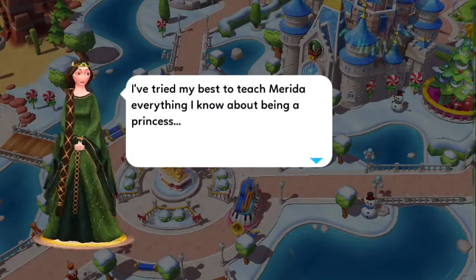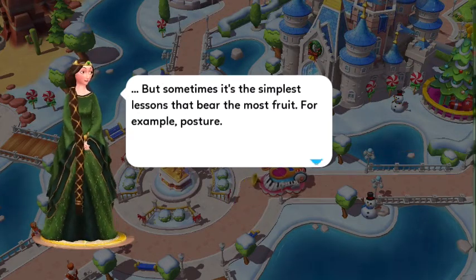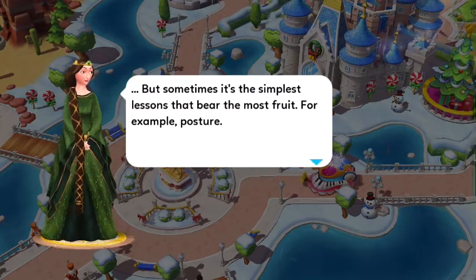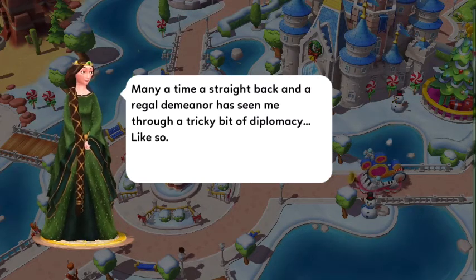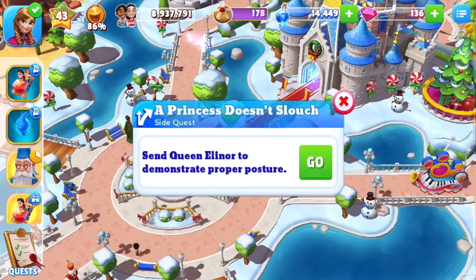I've tried my best to teach Merida everything I know about being a princess, but sometimes it's the simplest lessons that bear the most fruit. For example, posture. Many, many a time, a straight back and regular demeanor has seen me through a bit of diplomacy, like so.